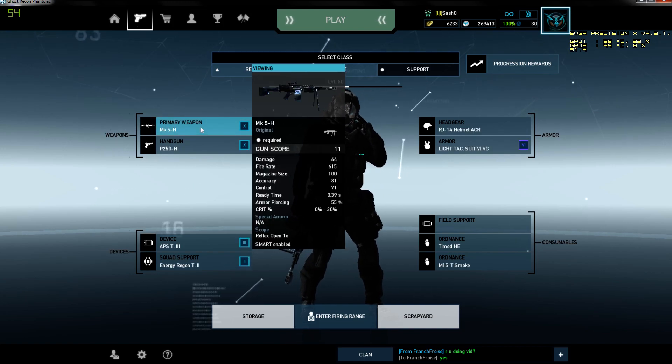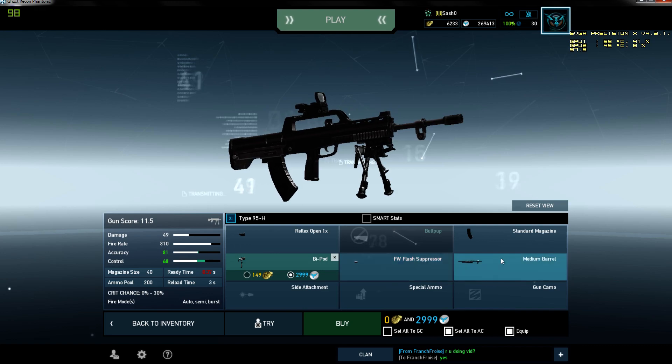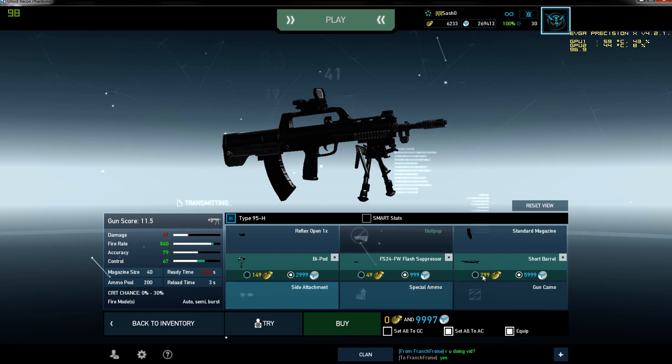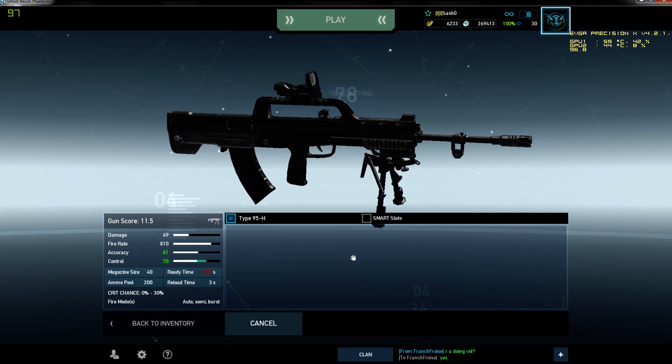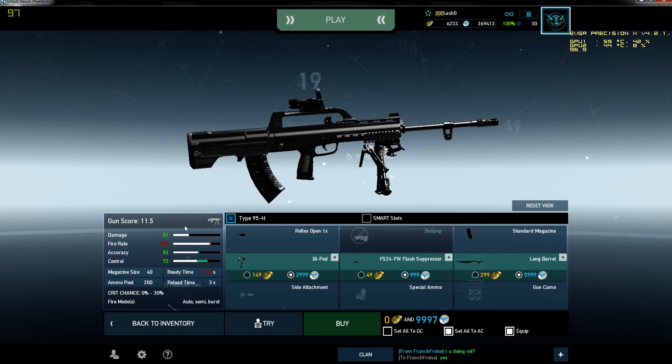I'm pretty sure some of you already know the stats with a similar configuration — just Flash Suppressor and Long Barrel. As you can see, the stats are a bit different.